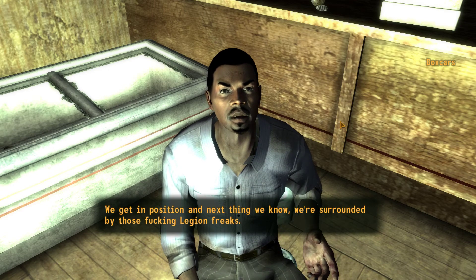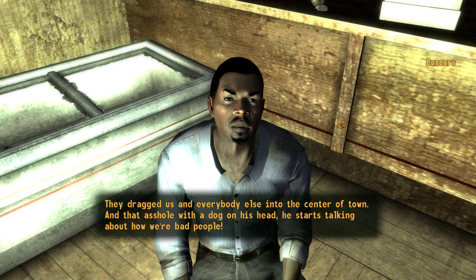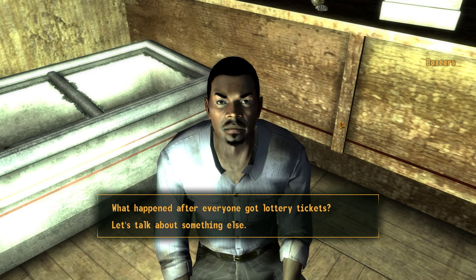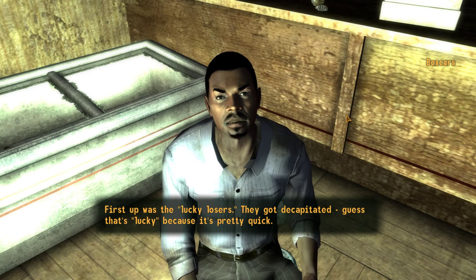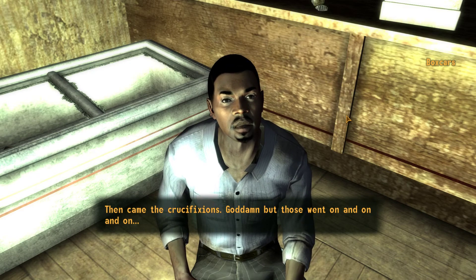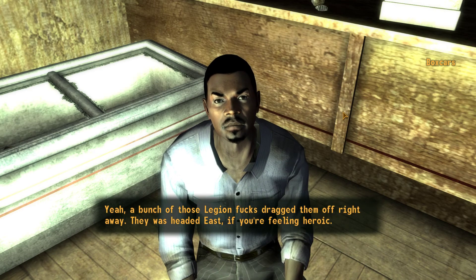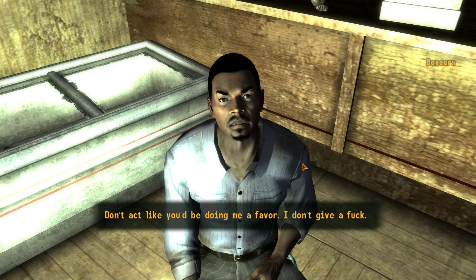'How'd your plan go wrong?' 'We get in position and next thing we know, we're surrounded by those fucking Legion freaks. They dragged us and everybody else into the center of town. And that asshole with a dog on his head starts talking about how we're bad people — said we needed to be punished. Then he gives everyone a fucking lottery ticket.' First up were the lucky losers — they got decapitated. Then came the crucifixions, those went on and on. Third place runners-up got enslaved. I got the fuck beat out of my legs, then they let me go free.